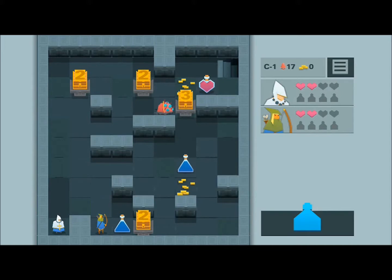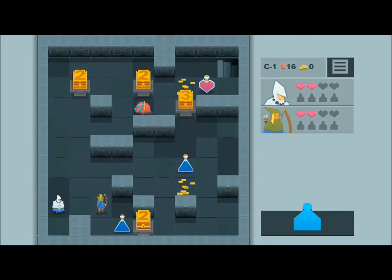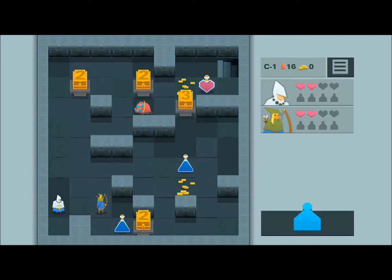Because it's a roguelike, you're on a grid. You can swipe in one of four directions. When you move, everything moves. And the twist is that you've got more than one person in your party — so I've got an archer here and also a priest. Moving moves everybody in your party at the same time in the same direction.